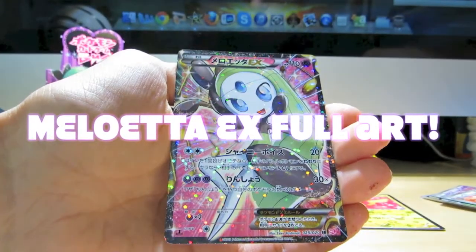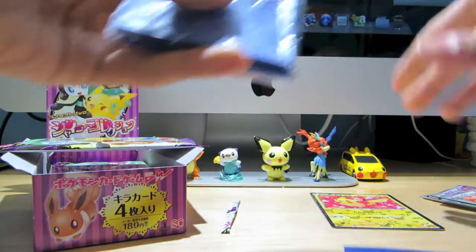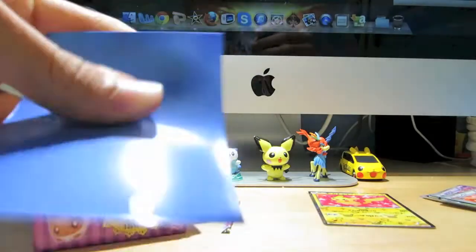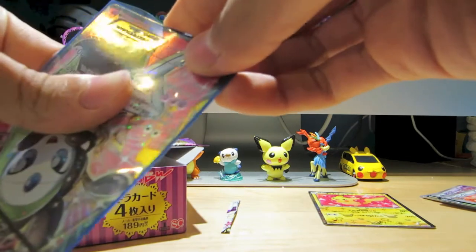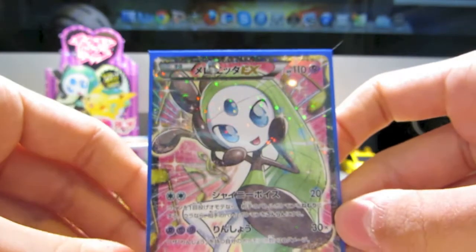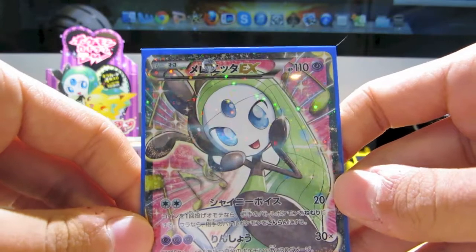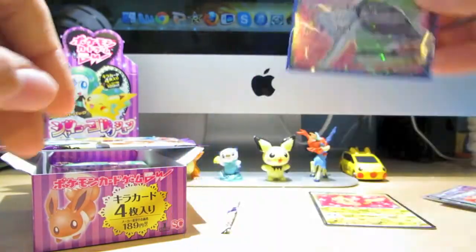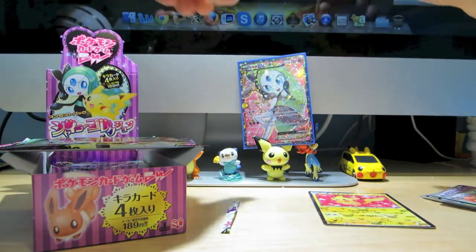A Meloetta EX Full Art! Let me put that down and grab a sleeve. That looks really good. Wow, so there is the first full art of the box — really awesome looking card. It's got some great art to it and some awesome sparkle. Super glad I pulled this one. Definitely one of the full arts I really wanted from this set. Let's try and set that up in the background above Pichu.